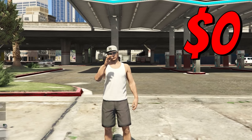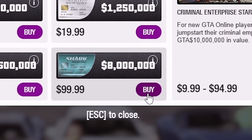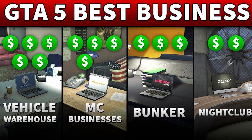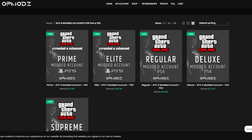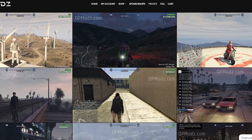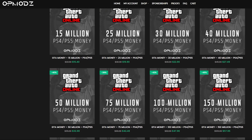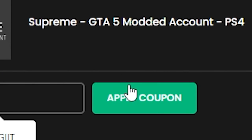Have you ever been broke in GTA and wished you could go from nothing to set up without spending a bunch on Shark Cards? OP Mods is a GTA 5 money account and services website that's really trustworthy. Not only do they show proof of work and have a five-star rating on Trustpilot, but they're also cheaper than other GTA 5 competitors. You can use code LIGIIT for a five percent discount on all your purchases.